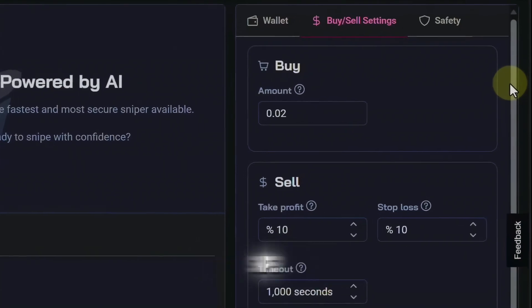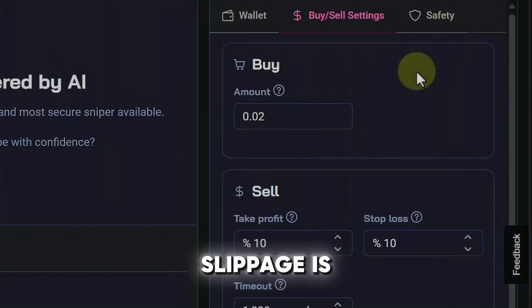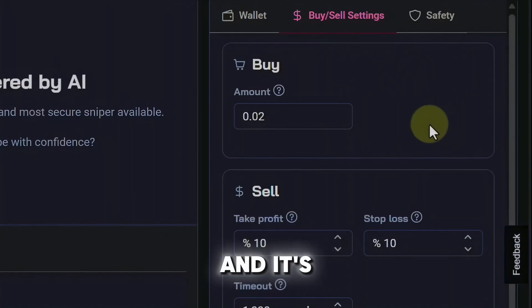If you've used Soul Sniper before, you might notice that there's a couple of things missing here. The priority fee and slippage is no longer here — it's built in, it's under the hood and we no longer have to worry about it.